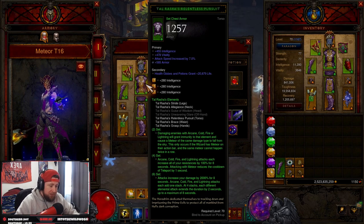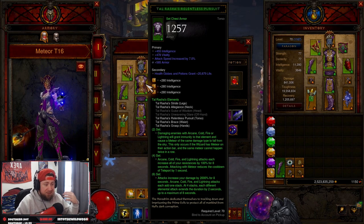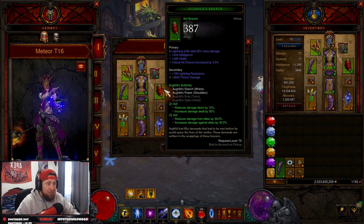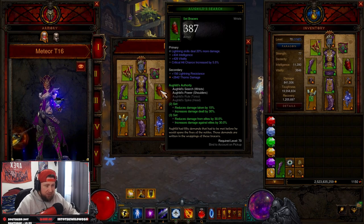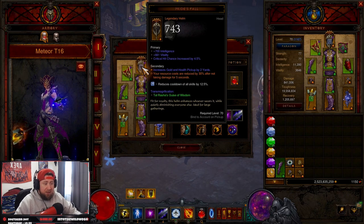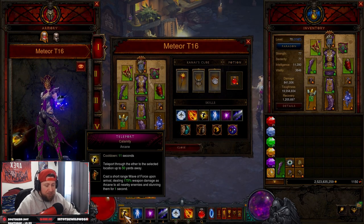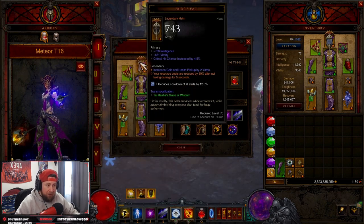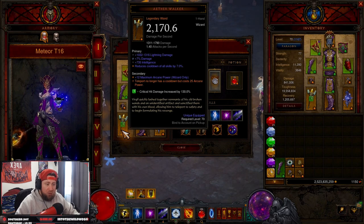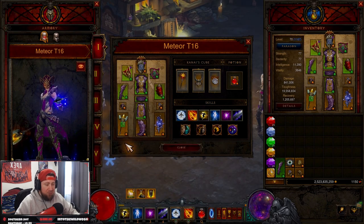As you guys already know, Tal Rasha requires all six pieces — you get a big damage increase and damage reduction for all four elements as an all-resist, which is really great. For T16, I've combined it with the Aquila Cuirass for increased damage and reduced damage especially against elites, and paired it with Pride's Fall. Resource costs are reduced by 30% after not taking damage for five seconds. We'll be up close, spamming teleport like crazy, and this reduces the cost of our Aether Walker.